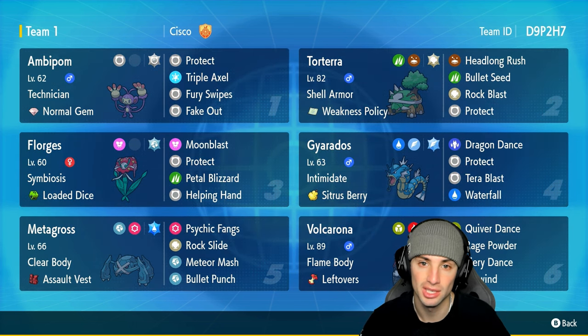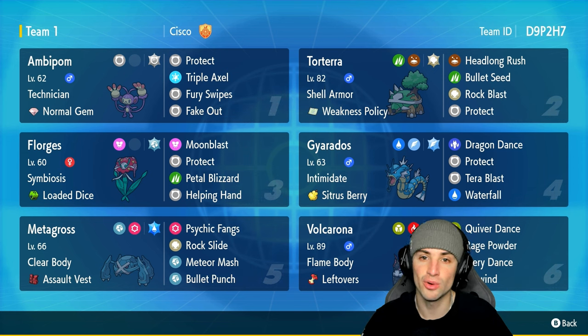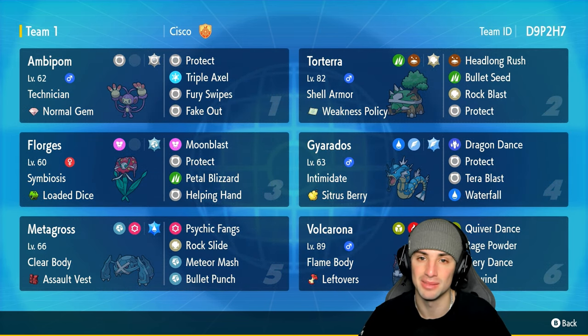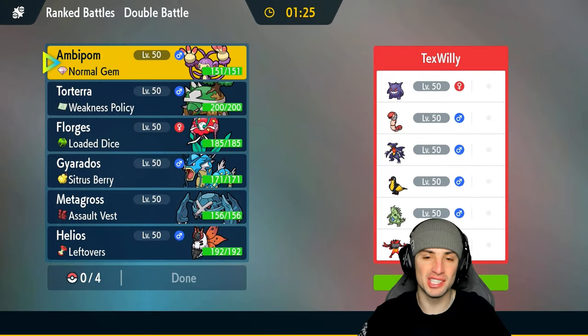Gyarados is great with Intimidate, Volcarona with Flame Body and Rage Powder, and Metagross able to take out screens with Psychic Fangs and do big damage with Meteor Mash and Bullet Punch. If you want to run the team yourself, the rental code is in the top right corner. Without further ado, let's hop into match number one showcasing this Ambipom team.